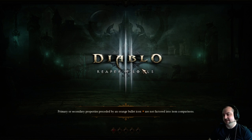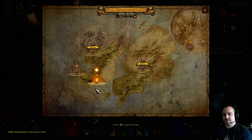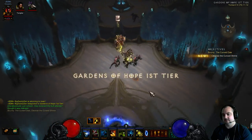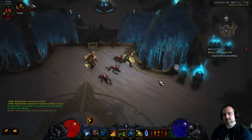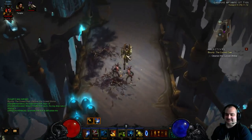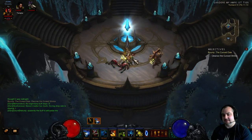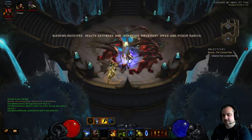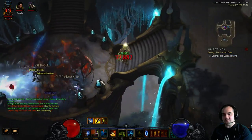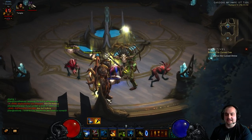Let's quickly spawn an elite pack and show you this with the Sun Keeper equipped. Switch to Sun Keeper for elite damage. We'll go to our usual spot in Act 4. We've found a Southern elite pack. Suck them in, apply your Pestilence, make sure you've got Haunt on, and go — boom! And they're dead. The power of Jade Harvester is incredible — we just insta-killed a T6 elite pack.